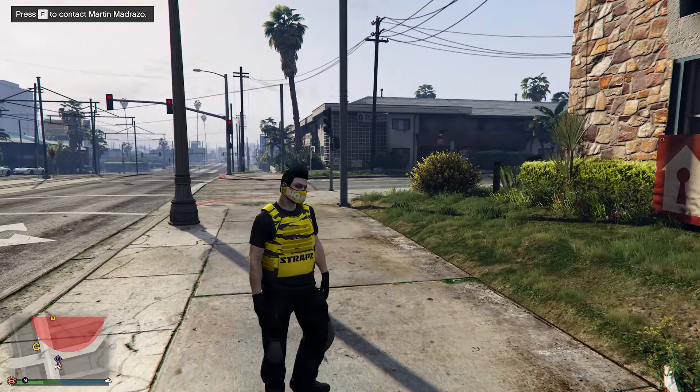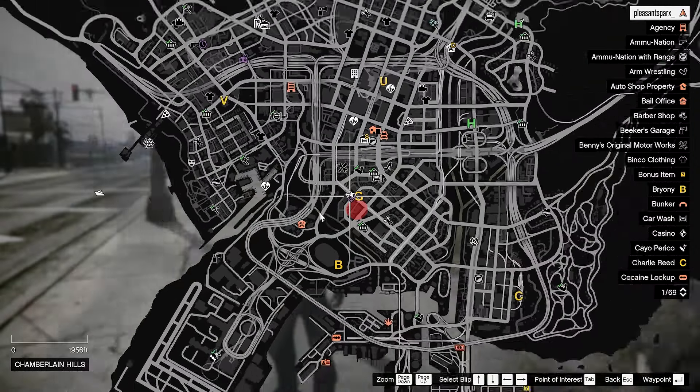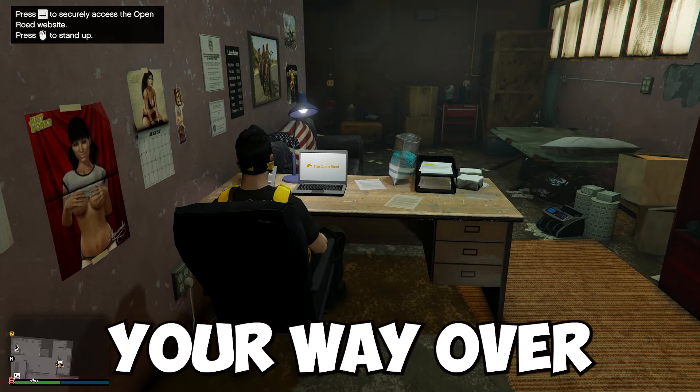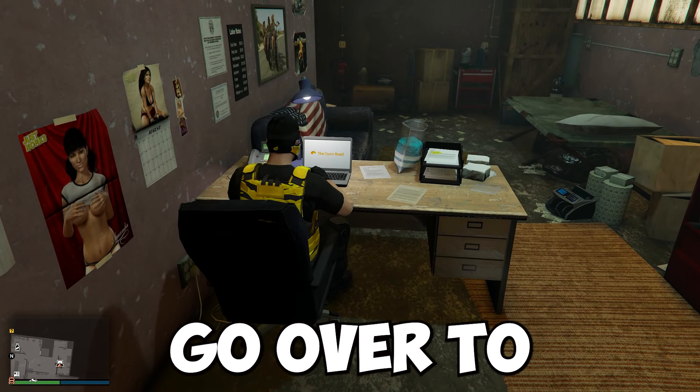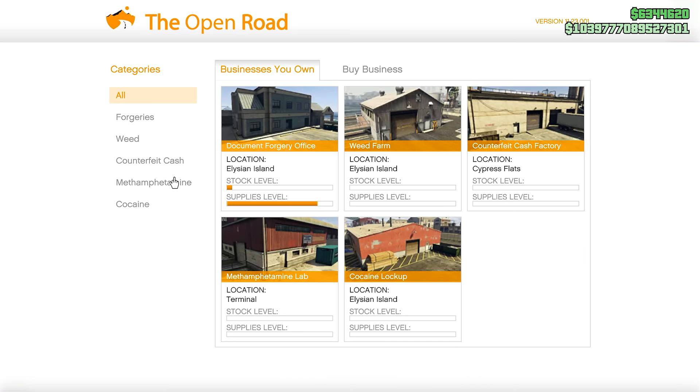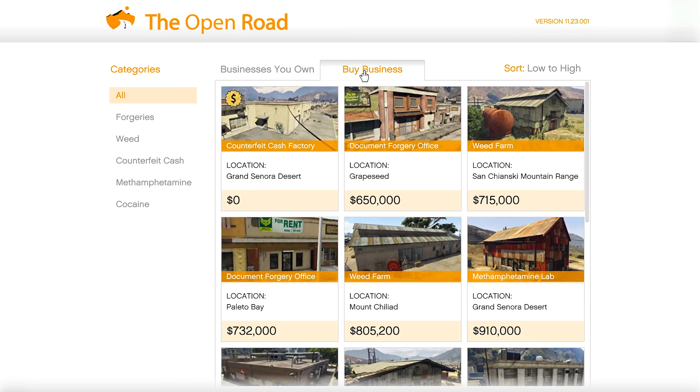You do have to go to your clubhouse to buy businesses — you can't do it from anywhere. Once you've purchased the clubhouse, make your way there and access the computer inside. This will show you all the businesses available to purchase. If you own the Krimus Starter Pack, you can get the Counterfeit Cash Factory absolutely for free, but everything else you'll have to purchase.